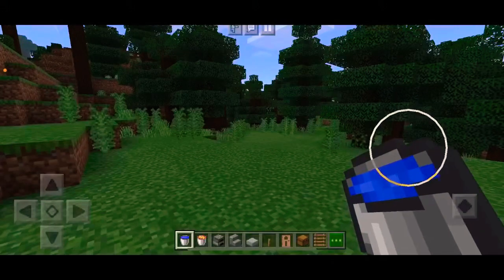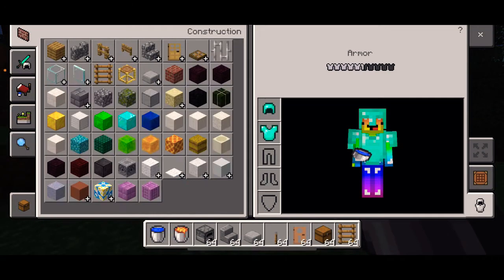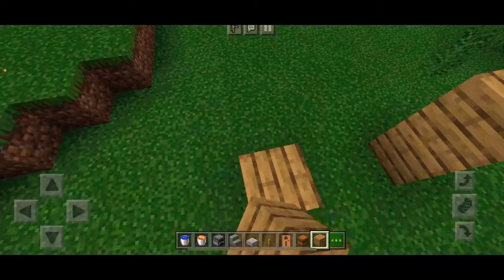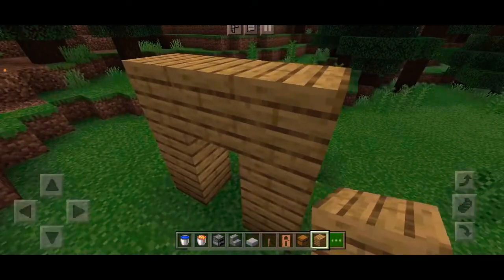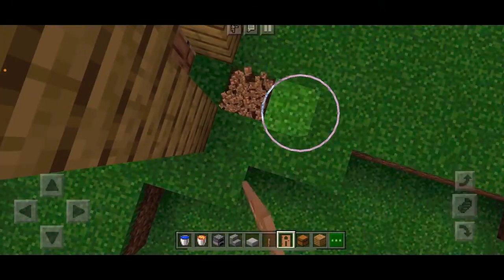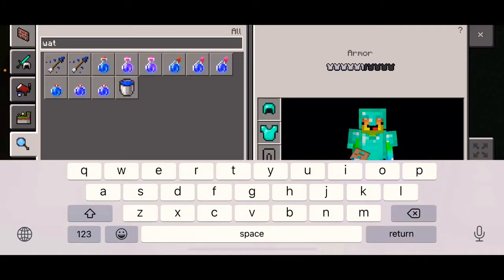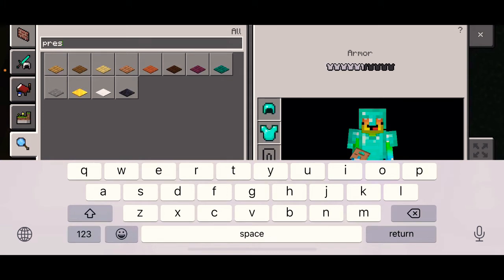This next troll idea is pretty similar. Go ahead and grab another block like before and make a door frame just like the last one, then put the door down. This one doesn't have to be from the back. What we're going to do is break this block and these two, then grab some TNT.